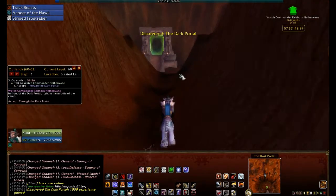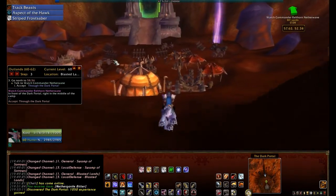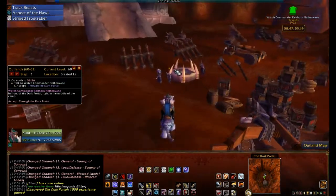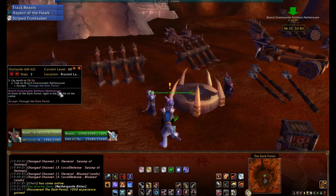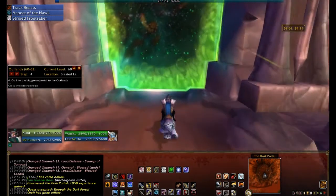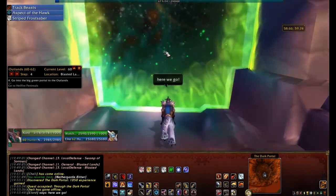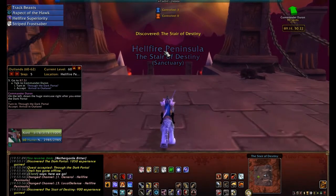Blasted Lands — the Dark Portal. I got the travel experience there, and the guide already told me to pick up the quest 'Through the Dark Portal.' Accepted the quest and going through the portal — the great portal as I'll call it. I've never seen that loading artwork before except in other YouTube videos. Here we go — Hellfire Peninsula, the Stairs of Destiny.